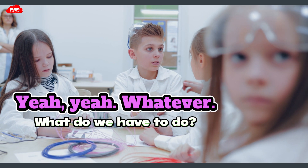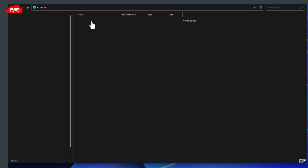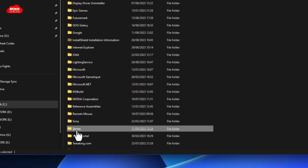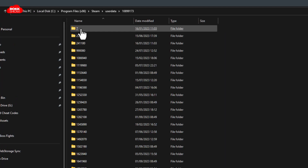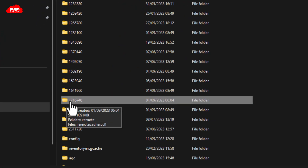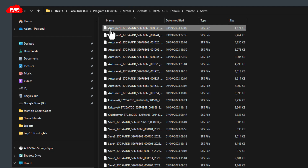Getting down to business: the first thing you want to do is click on your local disk C, come down to Program Files x86, then the Steam folder, followed by User Data. Within User Data it'll depend on how many games you have, so you may have to dig around. You're looking for a folder specifically called 1716740. Once you find it, go into Remote and then into Saves, and you'll find a ton of save files.